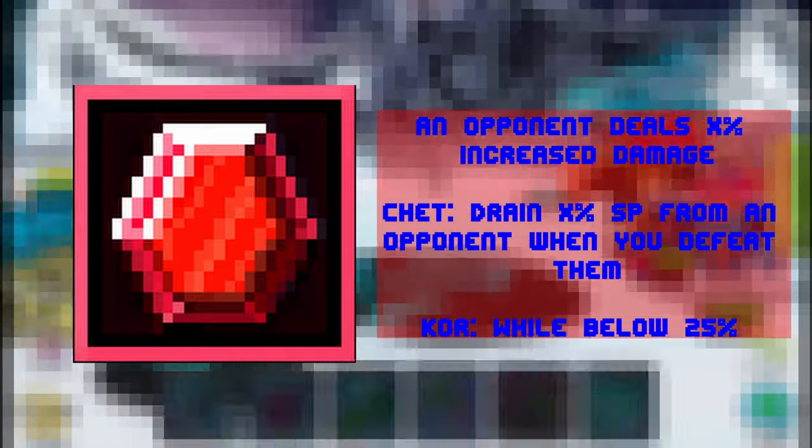Meta runes provide the player with effects based on a condition. There are currently eight different meta runes, I believe. I'll go ahead and list them here on screen. The way it works is you either have to get attacked, it'll trigger on your first attack, or whether you defeat them — there's going to be a condition for you to meet in order to take advantage of these bonuses.